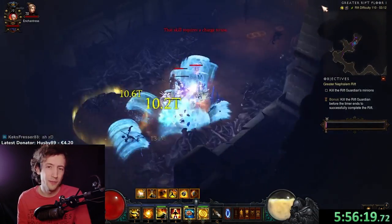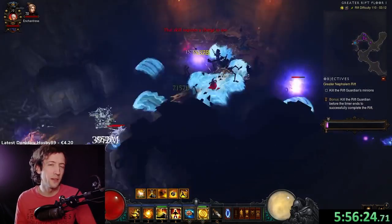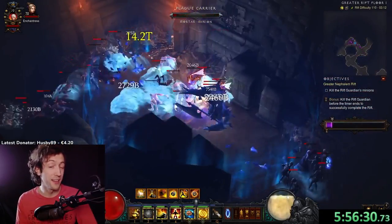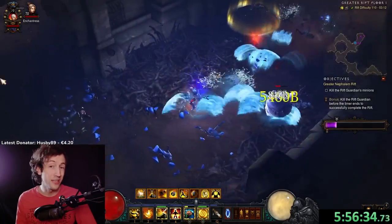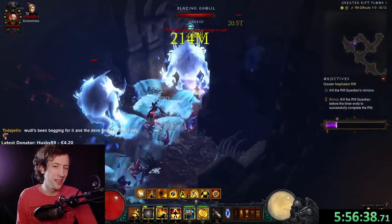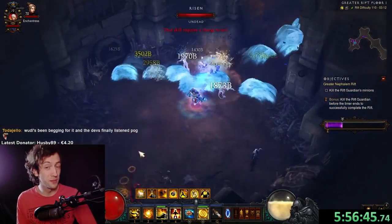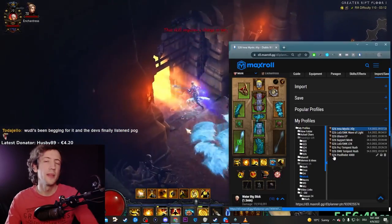With a character around 1500–2k Paragon or so, all classes will end up speed farming somewhere in the range of GR110 to 115. But Monk simply has the advantage of being extremely fast — you can do 90-second runs, 100–120 second runs consistently. Almost no other class will be able to do those tiers at this pace. They can reach the same tiers but might need two to two and a half minutes, so this is why Monk wins out in the end.